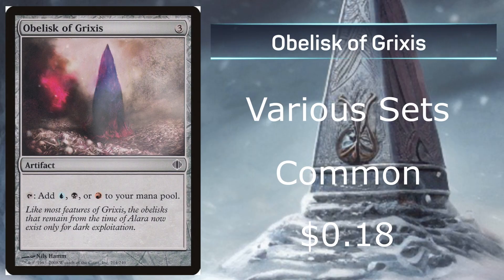At number 6, we have Obelisk of Grixis from various sets — that's a really cool name. Being a common with an average price of 18 cents on the market, so this one is just a couple cents more than all the other ones. This one provides Island, Swamp, or Mountain.